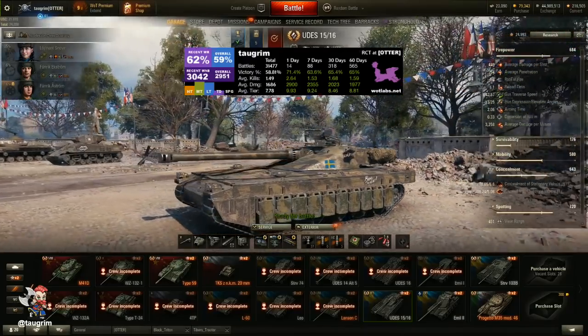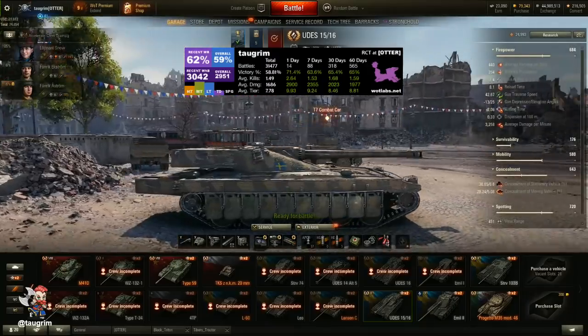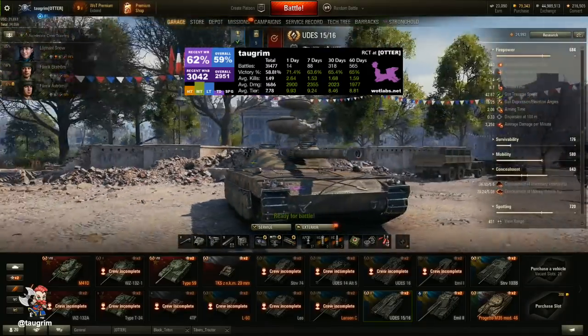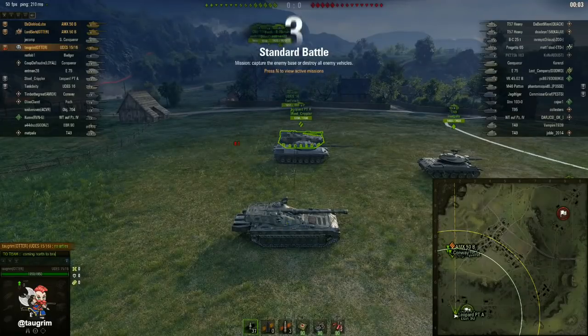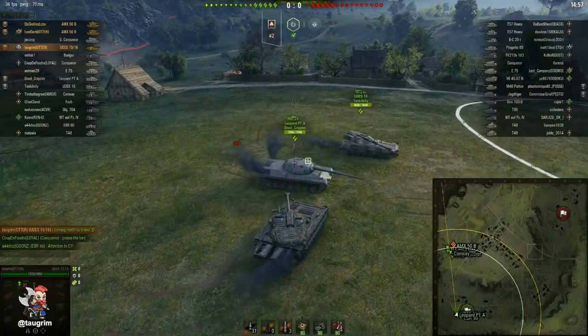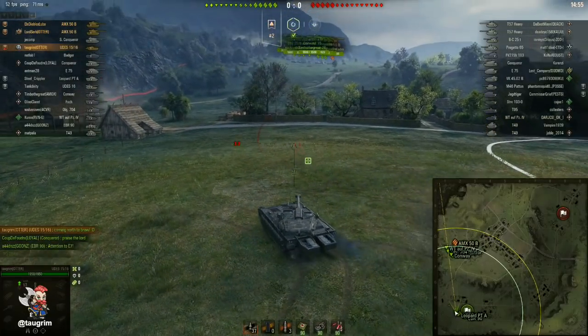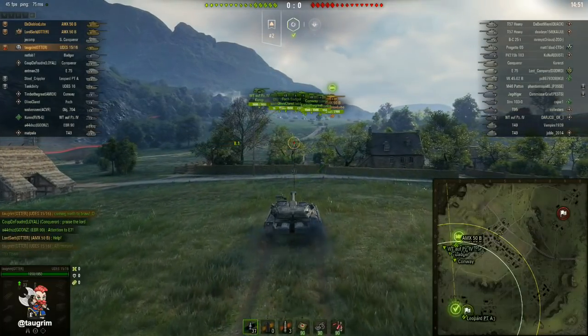This is episode 93 of our Road to Unicum, and today we review the UDES 15-16. This is the tier 10 new Swedish medium tank in World of Tanks. In the prior episode I reviewed the tier 8 UDES 14-5, and I was going to review the tier 9 first — I can still review that tank after this episode if you guys want to see it.